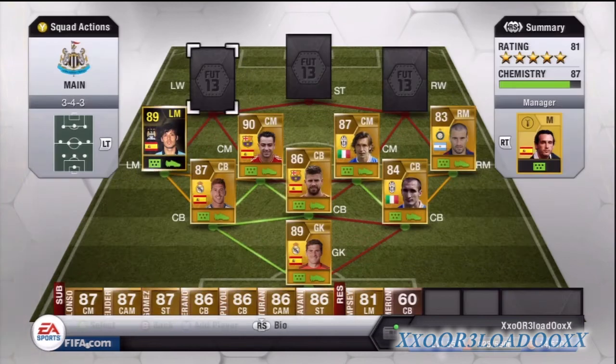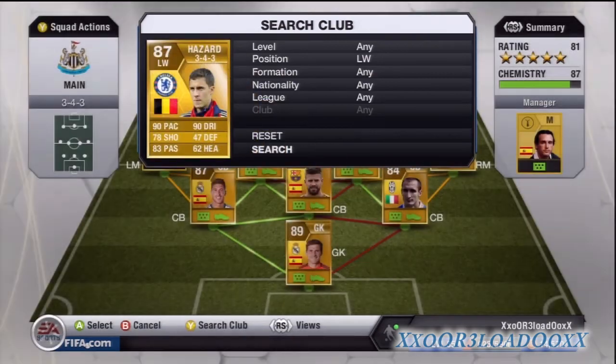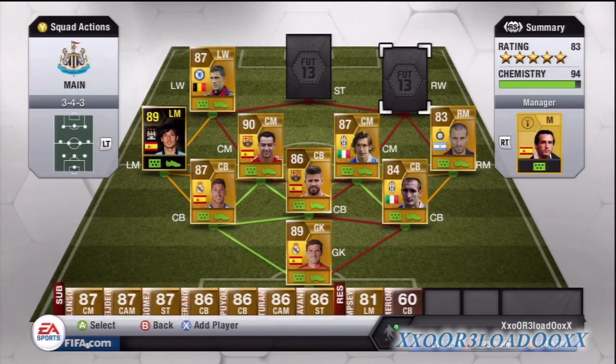At left wing we've got Eden Hazard. This guy is here because his pace and dribbling are really good; his shooting is okay, not the best in the world. He's got four-star weak foot and four-star skill moves, and if you're pretty much one-on-one with the keeper he'll finish it.